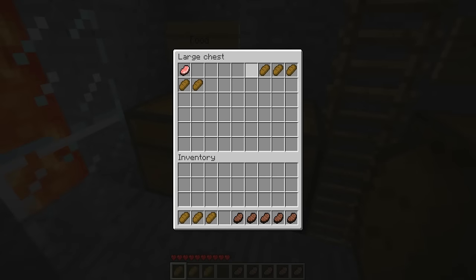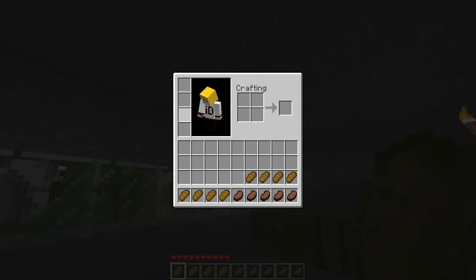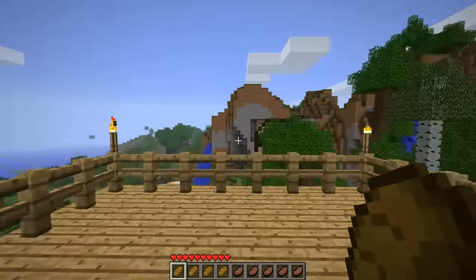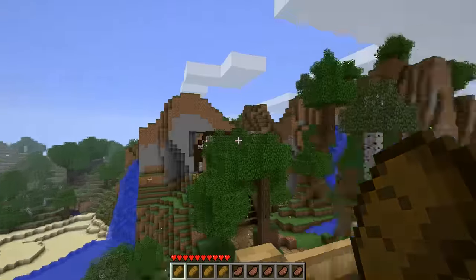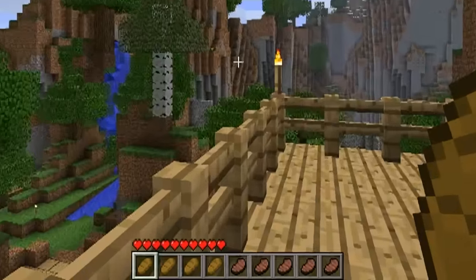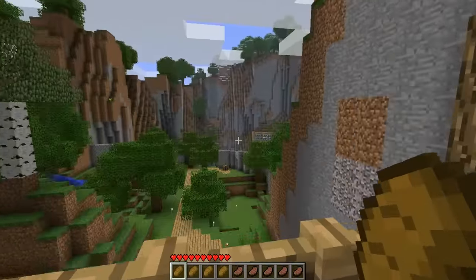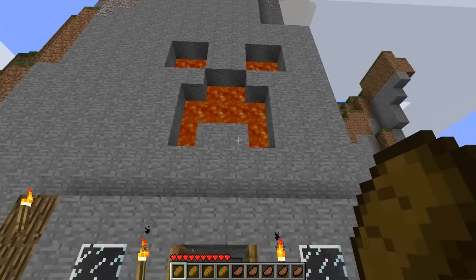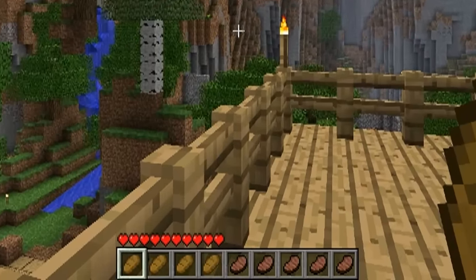A lot of old school players might know this one, as it was probably one of the most annoying things in the game. Before the beta 1.8 update, you were not able to stack food. Can you imagine how annoying that was? Basically having a bunch of pork chops in your inventory because you couldn't stack them. The pain was too real.